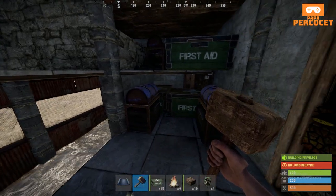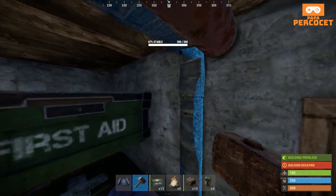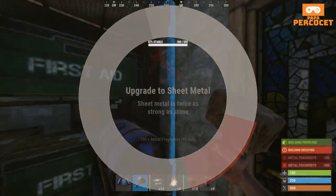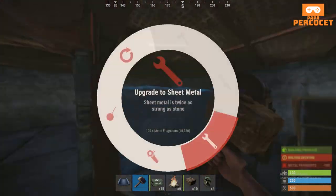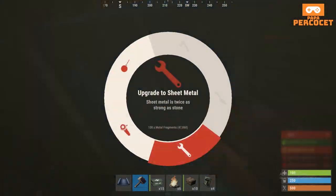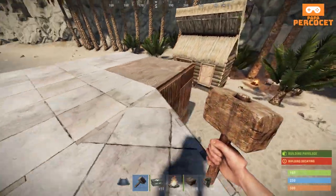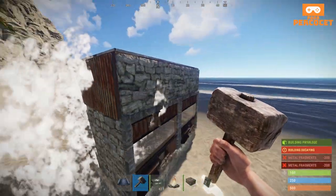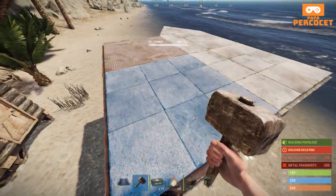Now we're going to do some upgrading. The base isn't particularly the strongest in the world, but bases near the coast tend not to be raided very often. So you just want to keep things sheet metal for now. If you want to save cost, just upgrade the parts I'm upgrading — which is pretty much just around the TC, the one by one, and around your unlootable loot room. This keeps the raiding cost through the door versus through the walls roughly about the same.